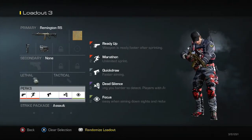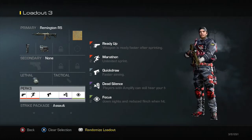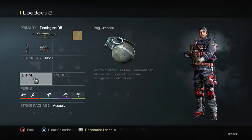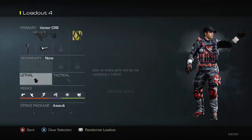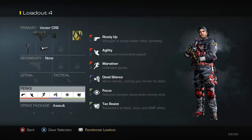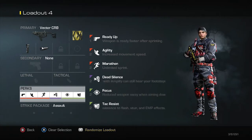My next class is my thermal AR — basically the same thing as my red dot foregrip but with thermal. I also have my Vector with foregrip, long barrel or muzzle brake, and same perks as my other one: Ready Up, Agility, Marathon, Dead Silence, Focus, and Tac Resist or Steady Aim — up to your choice.